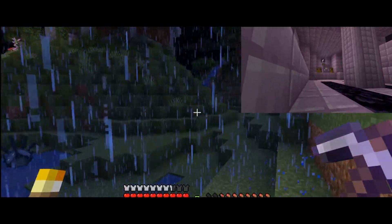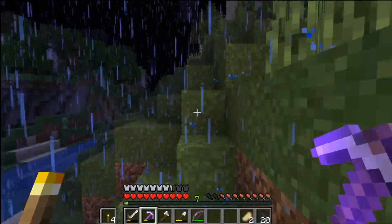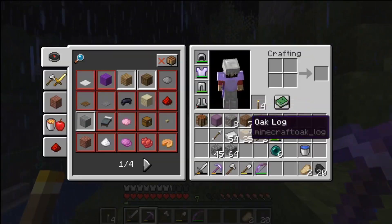We searched several end cities because people had been to the end before. But finally we found a couple that had a set of wings and a couple shulker boxes. So I ended up taking my wings.